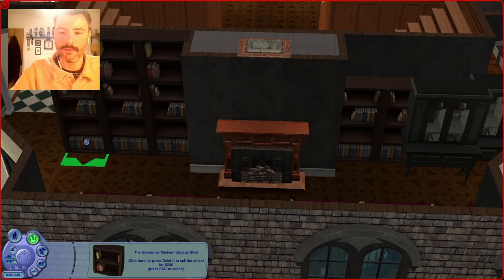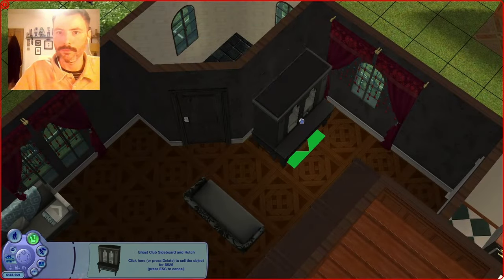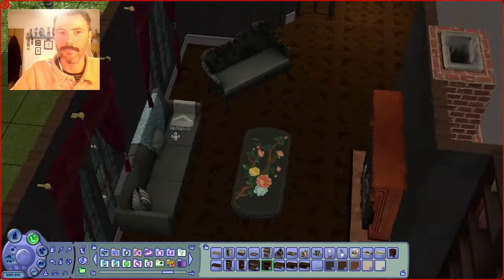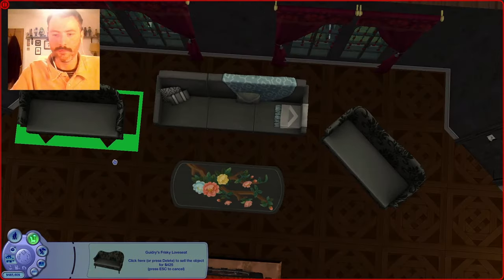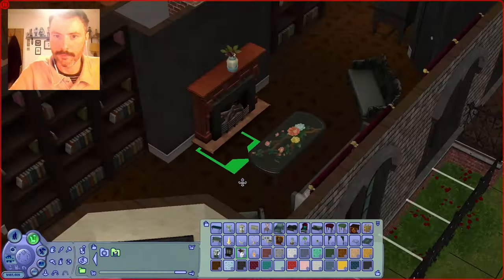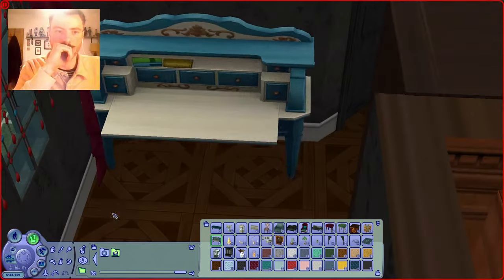So here I'm using the classic by-this-point Book Nook Kit. I just wanted to make it look like they had a lot of library books and whatnot, because obviously the Goths are known for being sciencey — or at least Mortimer and Cassandra are. Alexander's a nerdy little kid too, so he can be sciencey as well. Bella's just there to be gorgeous. Actually, maybe she's into science too.